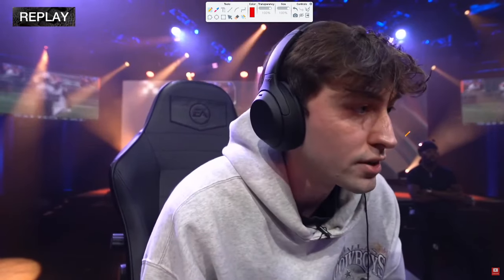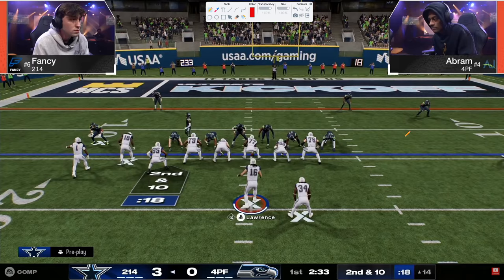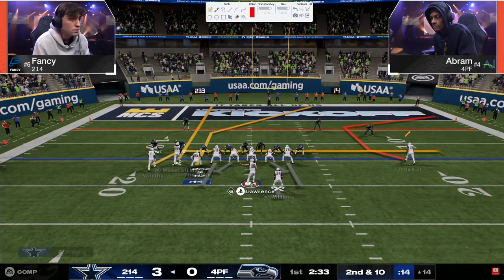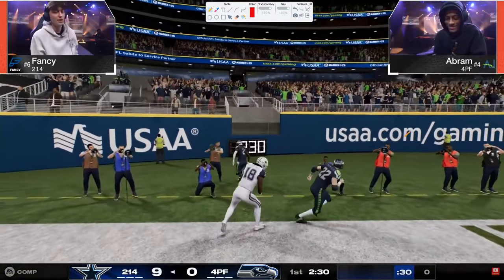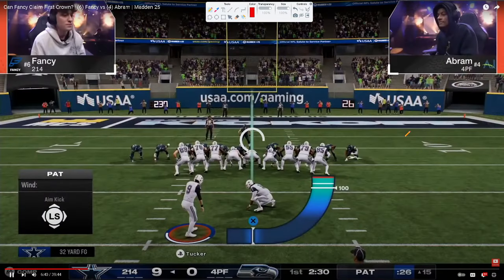I really want to encourage you to watch through this game. One of the big things you're going to see from Fancy again and again is sending four. In this game, if you don't get the blitz in, everything is open — you had the streak route, the post route. Abram switch sticked but just couldn't get there, and Fancy's up two possessions. This is a big deal, especially because Abram gets the ball at halftime.